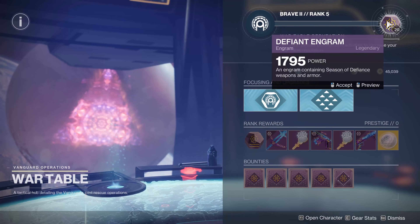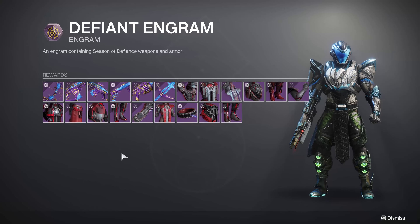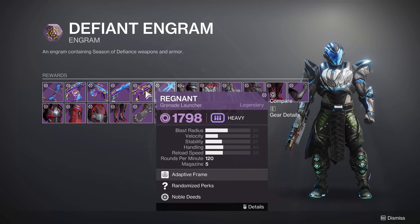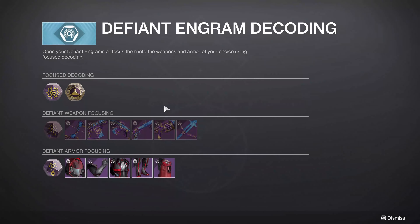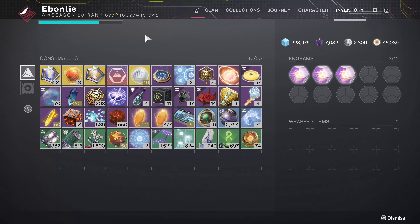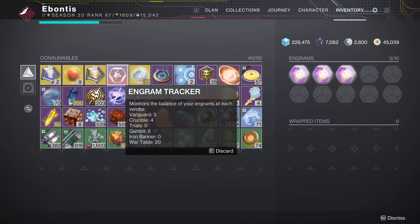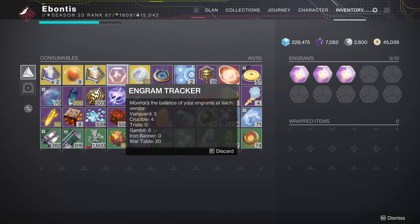Defiant Engrams — these are all of your gear: all three class armors and all of the weapons for this season. Those are the ones we're going to be able to get, focus, and theoretically craft. Your Defiant Engrams are kind of your only currency, and the nice thing is you don't have to manage it in your consumables inventory. At the War Table, I have 20 Engrams I can spend basically as a currency. I need to go dump these pretty quickly because they're useless at lower levels.